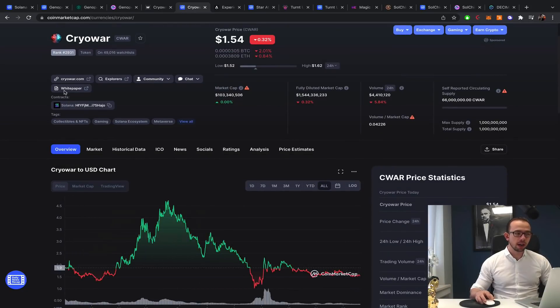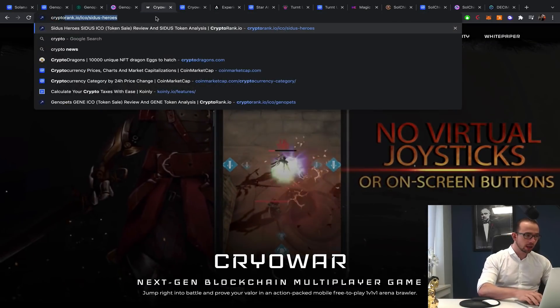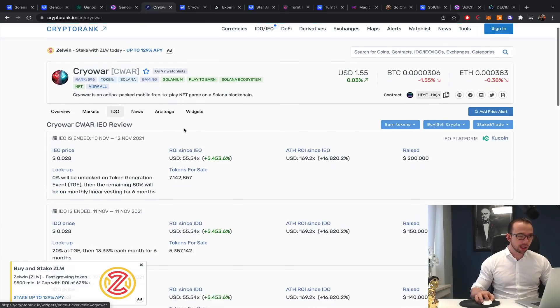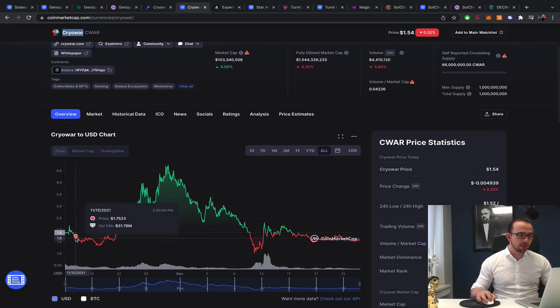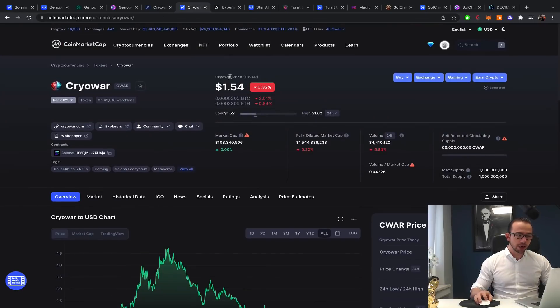When we look at the price, it didn't get listed too long ago — still about a month to a month and a half, same as Geno Pets. It had an amazing run. Looking at Crypto Rank, Cryowar has one of the most insane returns relative to the IDO — at the all-time high it reached 169% return, currently sitting at about 55%. I think any investor would be extremely happy with that type of return.